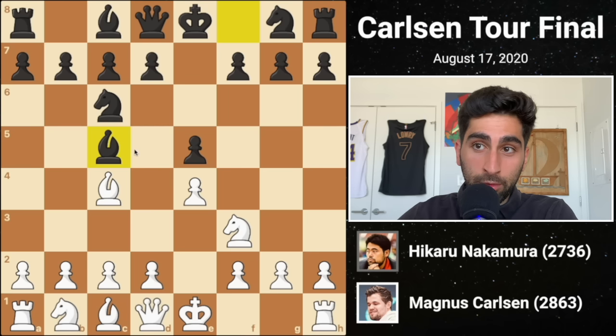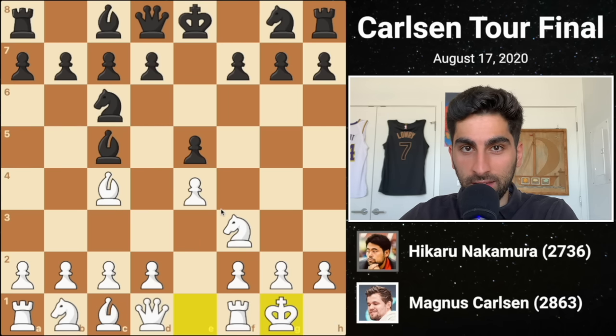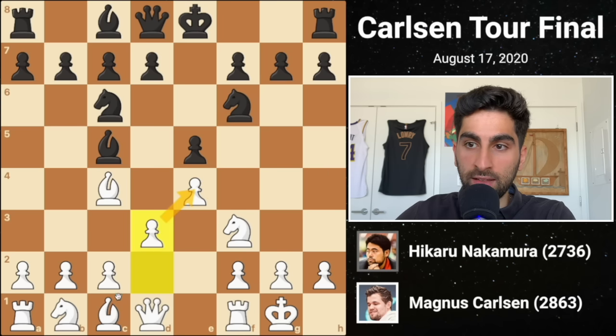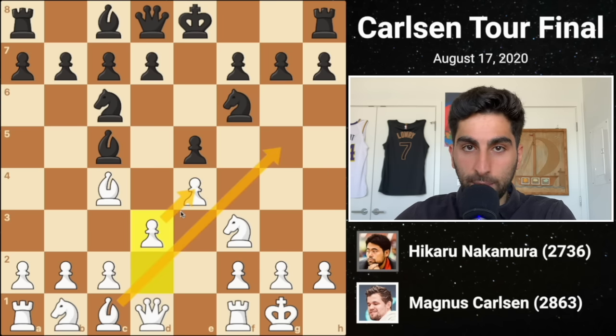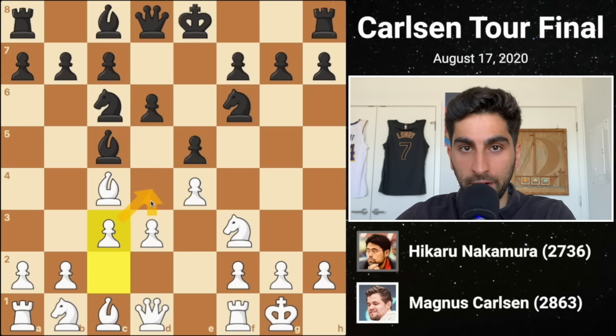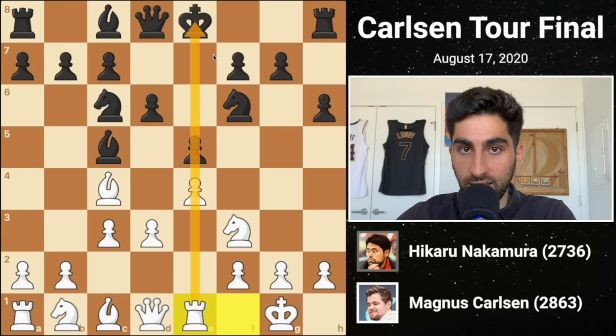Black plays copycat, moving the bishop to c5, and white castles. Nf6 attacks the e4 pawn, so d3 defends and opens the bishop. After black's d6, Magnus plays c3, initiating the long-term plan of breaking in the center with d4. H6 prevents an irritating pin on the knight, and white plays rook e1, preparing for the opening of the center.